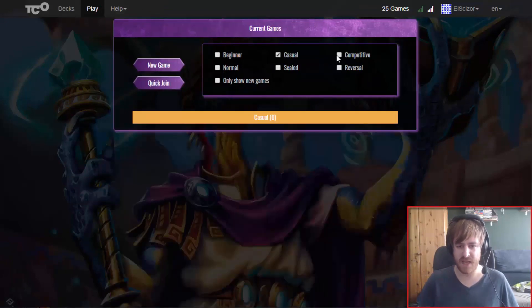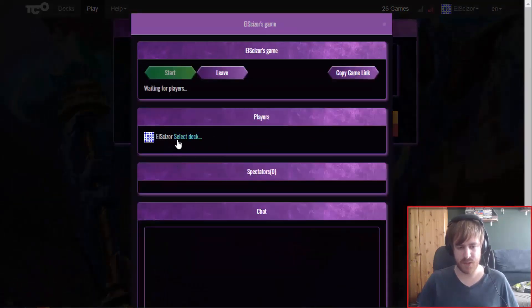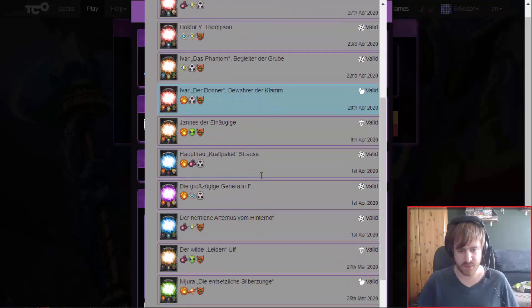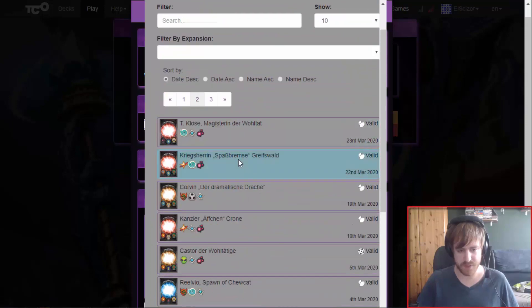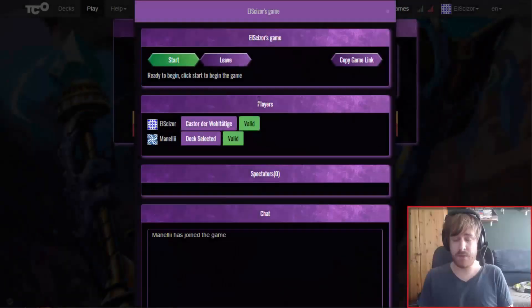I'm going to search for a competitive match - it might be on a later page, takes always a while at the competitive level. I will cut until we have a match - and we're back, we do have a match versus Mannelly.